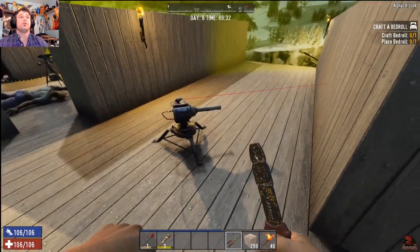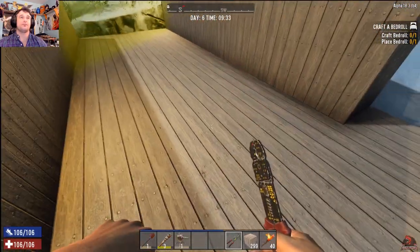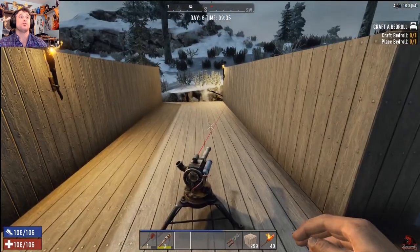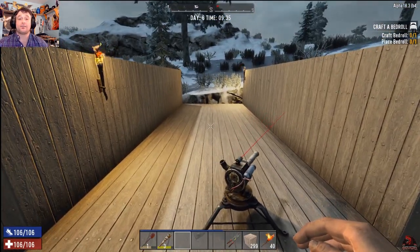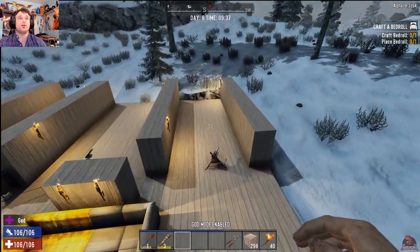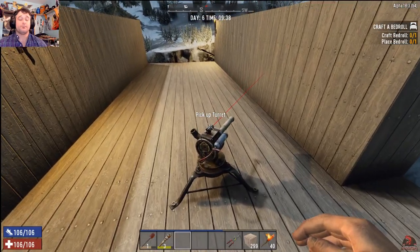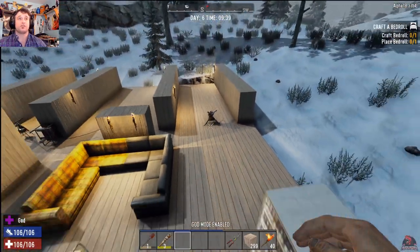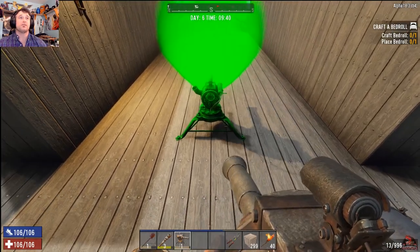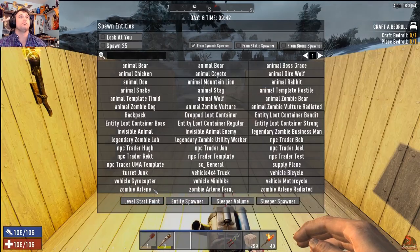Let's take a look at the junk turret of Alpha 18 — this is it. It looks pretty cool, you fill it, you can pick it up, you can replace it down, and you can get your skills high enough to have two of them running at once. They are radius-based, so they have to be within a certain radius of you or they stop working. You do get experience for using these, which is nice.